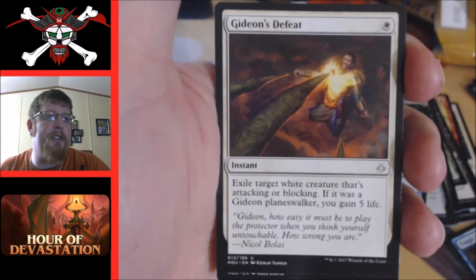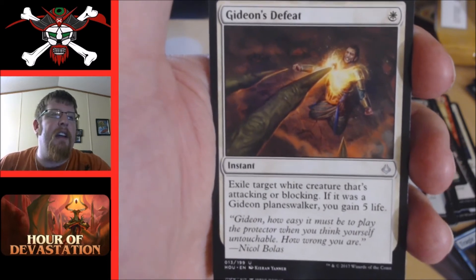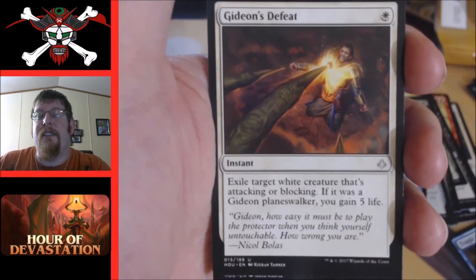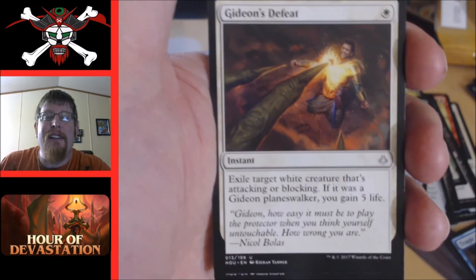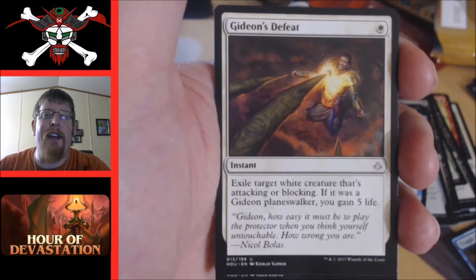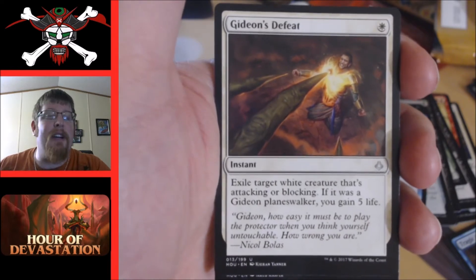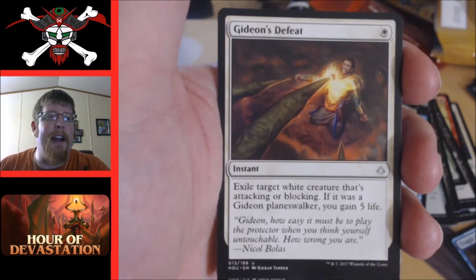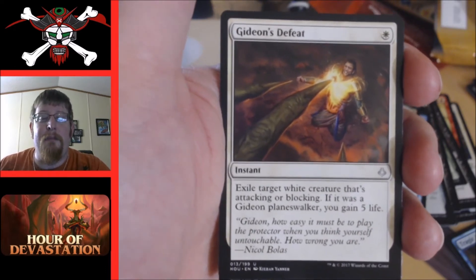Gideon's Defeat — very situational, exile target white creature that's attacking or blocking. If it was a Gideon planeswalker you gain five life. We are in a world where Gideon is very popular. Would I sideboard this? Maybe if I'm playing at an LGS where I know people are running Gideons. I'm not a big sideboarder, but in sealed where everything in your sealed pack is your sideboard, hold on to it. If they're playing white, throw it in and get rid of their stuff.